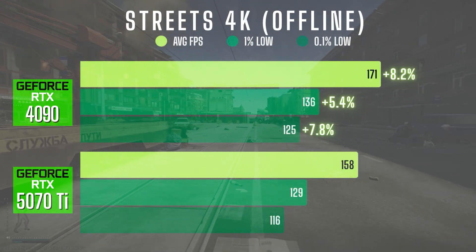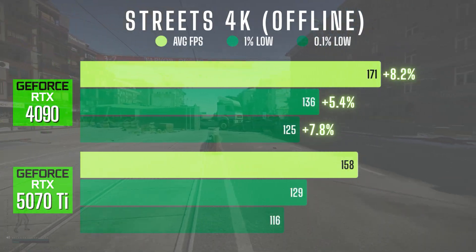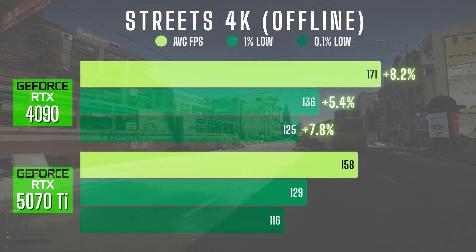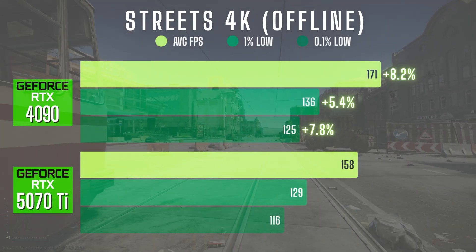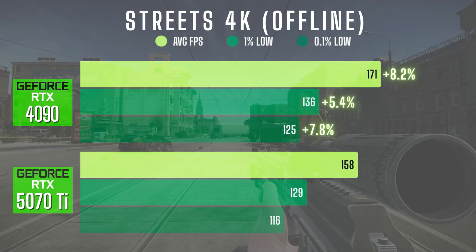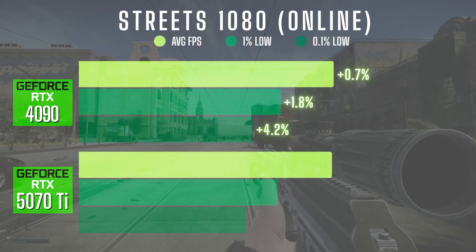Moving up to 4K offline, the 4090 pulls ahead a bit more with a 171 FPS average, about 8% faster than the 5070 Ti's 158. The 5070 Ti is actually pretty impressive in 4K here. The 1% lows increased from 129 to 136 and the 0.1% lows went up about 8%. Not nearly as dramatic gains as expected in 4K — Streets is that heavily CPU bound even offline with no bots.